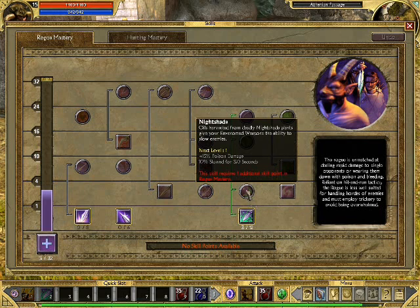I'm also going to start putting stuff into nightshade, but that's a bit later on. Nightshade just increases your poison damage.